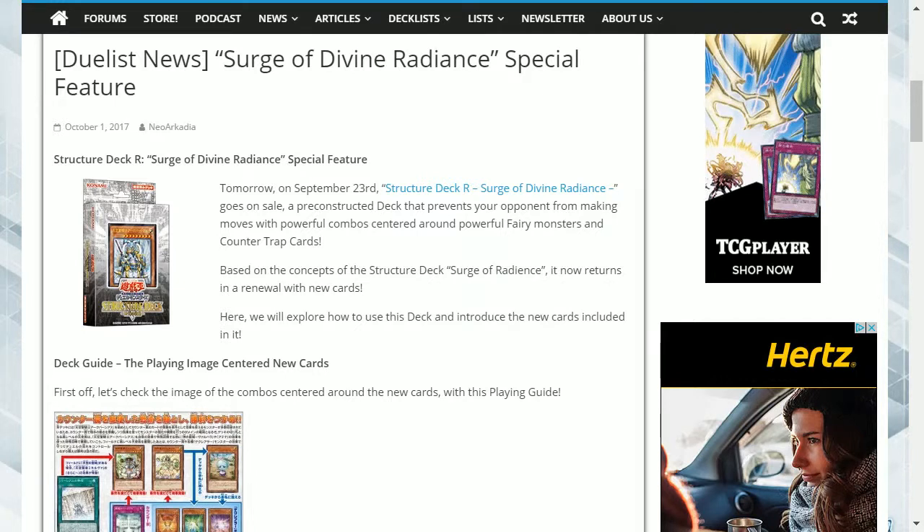The deck guide — the playing image centred on new cards. Let's check the image of the combos centred around the new cards with this playing guide. A new ace monster appears: the level 9 Angel Pelagian Arch Parsa, with 2,800 attack and 2,300 defense. Let's keep an eye on its three powerful effects. It has a strong effect that allows it to special summon itself from the hand or graveyard, a powerful combo via the ability to inflict battle damage via defense position monsters, and when it inflicts battle damage, you can add a Parshath card or counter-trap from your deck to your hand — a powerful ace monster that embodies fairy and counter-trap tactics.